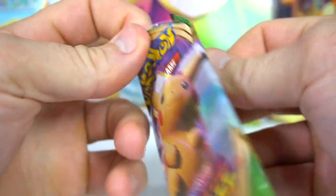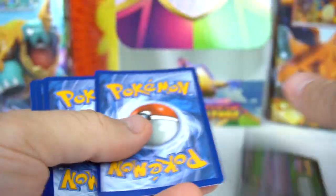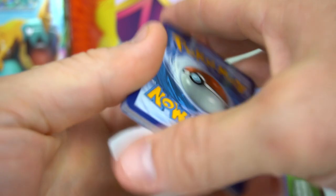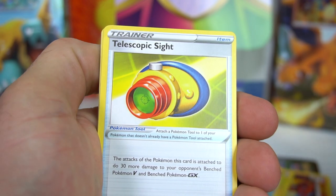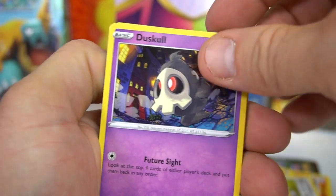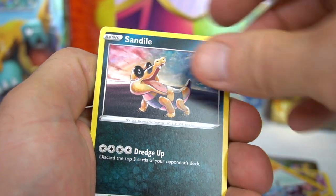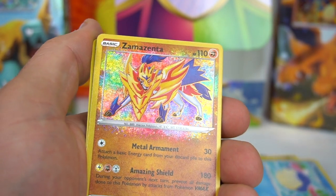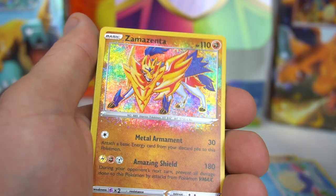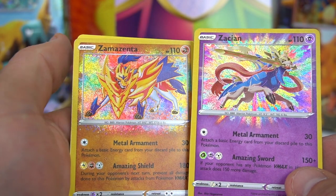Six packs left to go. Fighting energy — nope, water. Charmeleon, Pinurchin, Telescopic Sight, Dusclops, Ferroseed, Riolu, Sandile, Wailmer — whoa, check it out! That is awesome — Zamazenta with the Amazing Rare Hachiman art! Look at that — pretty cool. Those are the Amazing cards.